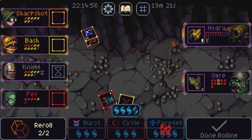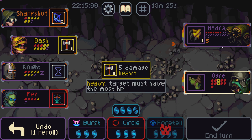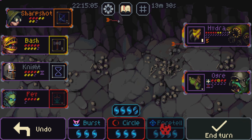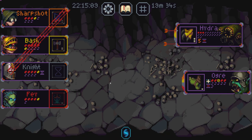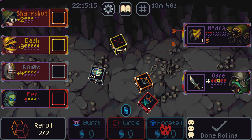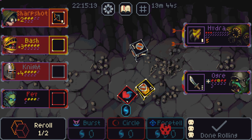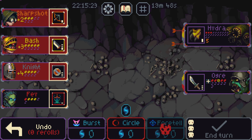I guess we'll kill him this turn. Hey, we'll take that. Hit you. We can you. Burst. End my turn. This is over. This guy's got nothing on me. Yeah, this is easy killing. I need the Bash to roll literally anything good. Roll a shield and we're fine. We just won.